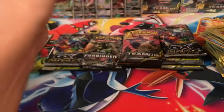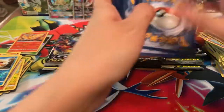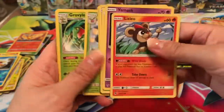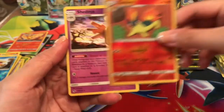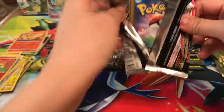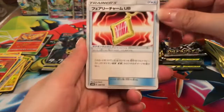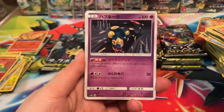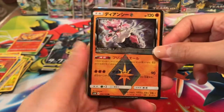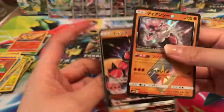Very happy, very satisfied with the pulls. We have a Litleo, Yamask, Skiddo, Chansey, Wurmple, Fairy Charm, Skiploom, a Crobat reverse, a Quilava reverse, and a Shedinja regular rare. Ultra Shiny pack — three to the front. We got Trainers, Seviper, Swoobat, Blue, Fennekin, Unit Energy, a Prism card, a Dialga something, a Buzzwole GX, and a shot of foil Dino.